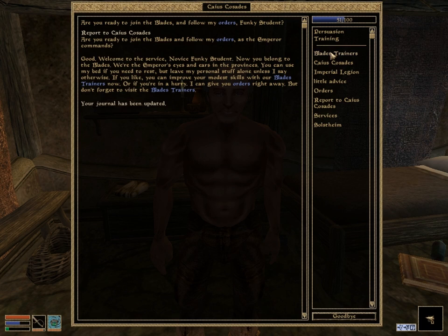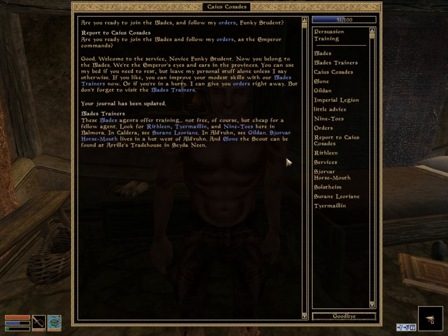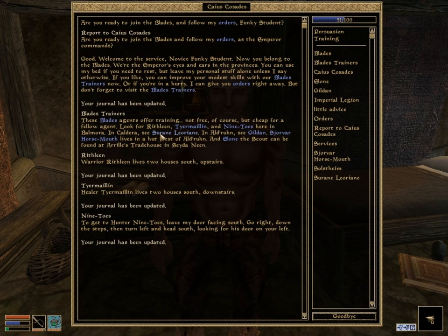He gives us all the different trainers, and this is one of the main reasons I did this so early — we can get training from all these guys while we travel. Notice that there's one or two guys in every city, including Ilone who was back in Seyda Neen. He gives us journal updates telling us where those guys are. Let's talk to him about the Blades — they were spies, basically like James Bond of this game.